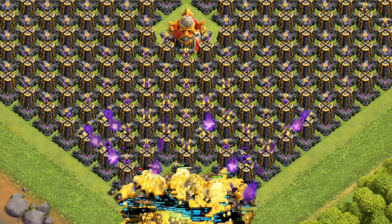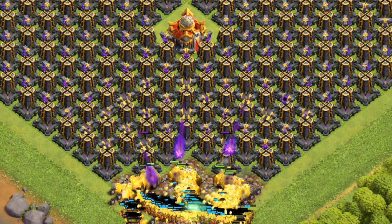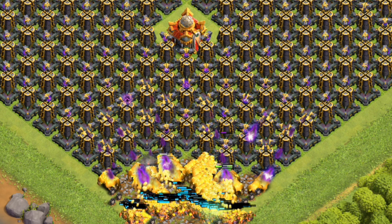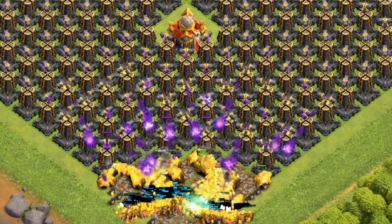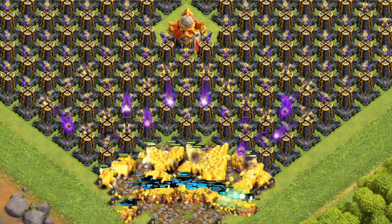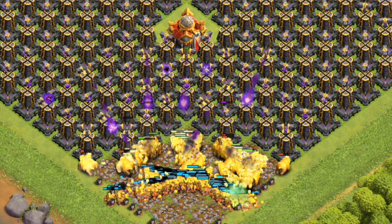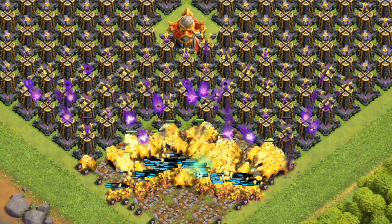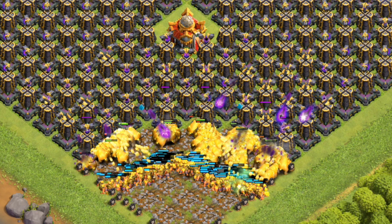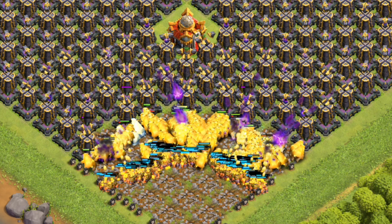Clue 8: This troop is featured as a Barbarian King skin. It is one of 5 troops featured as a hero skin, the others being the Goblin, P.E.K.K.A., Miner, and Valkyrie. Clue 9: The level 11 version of this troop has the highest hit points among all regular troops. Clue 10: This troop, along with Balloons and Lava Hounds, delivers splash damage upon dying, contrasting with the Wall Breaker, who dies as it delivers splash damage.